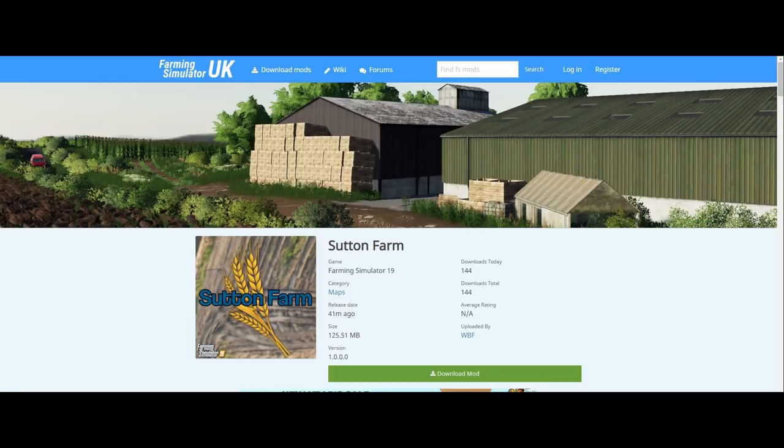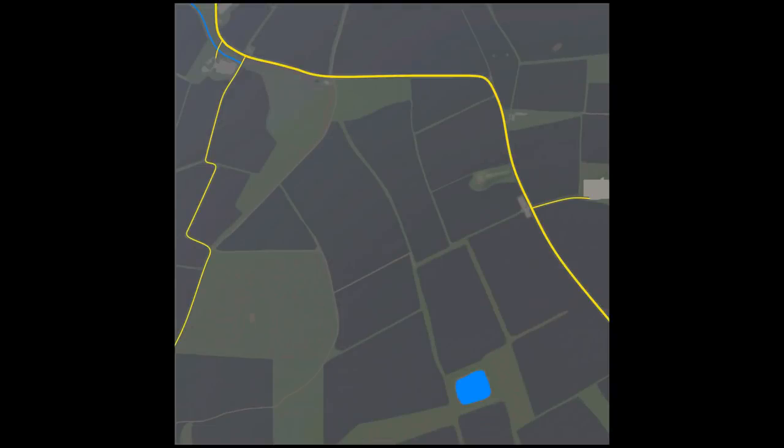A little bit about the map: Sutton Farm is based in Suffolk in the United Kingdom, on a real location in the county of Suffolk. The map is a two-times full-scale map and has a huge amount of woodland which brings it a natural feel. It also includes a very large outdoor pig unit able to hold 1,200 pigs, made up of four different pig paddocks, each with their own water, food, straw, slurry, and manure points — which is a great idea. Each pig paddock can hold up to 300 pigs. That's a heck of a lot of pigs.